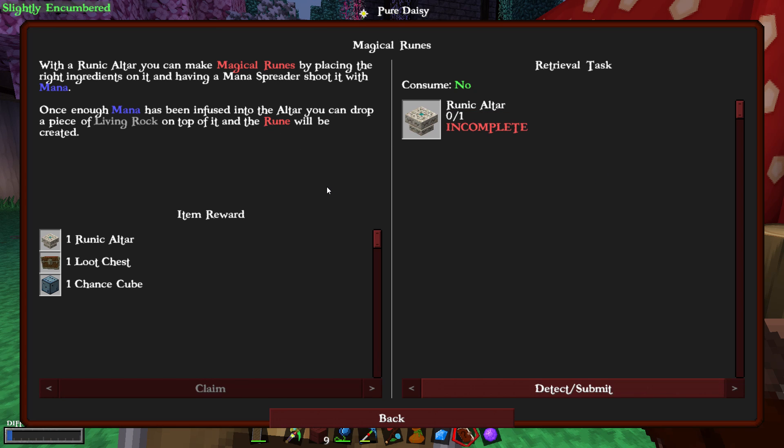With the runic altar you can make magical runes by placing the right ingredients on it and having a mana spreader shoot it with mana. Once enough mana has been infused into the altar, you can drop a piece of living rock on top of it and the rune will be created.